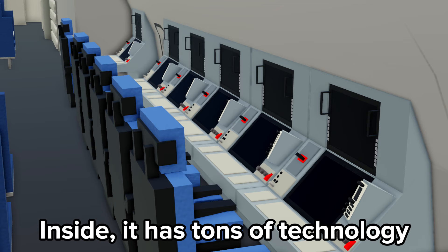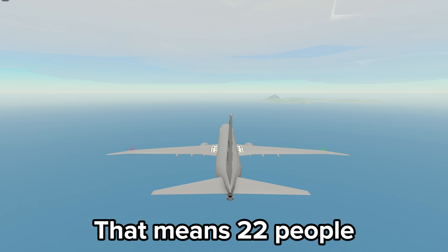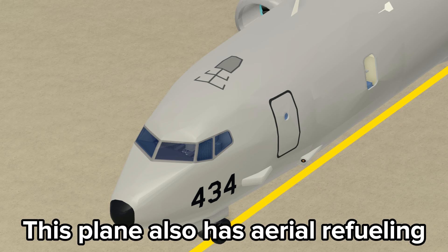Inside, it has tons of technology including 6 computers, multiple tanks at the back, and 14 seats, meaning 22 people can fit in this plane including the pilots. This plane also has aerial refueling but it only works with the boom arm.